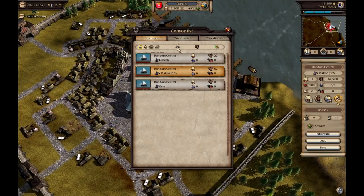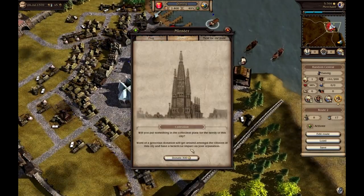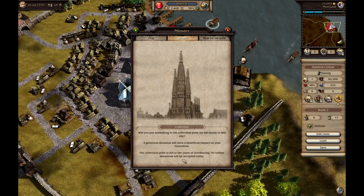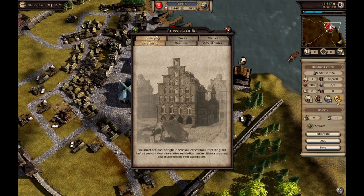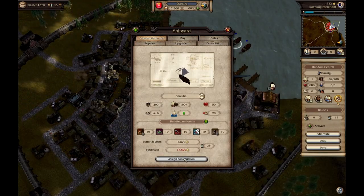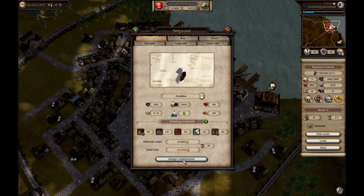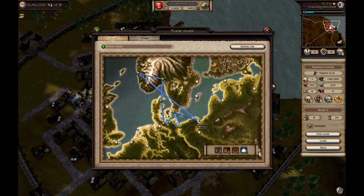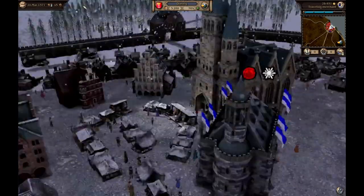As players accumulate capital, fleets, and reputation, they can expand into production, manufacturing goods for higher profits. Additionally, players can venture into the Mediterranean through expeditions. Pirates pose a significant threat to the player's business, potentially causing substantial losses. Players can defend against them by arming ships with cannons, although this sacrifices cargo capacity. Battles with pirates can be automated or controlled manually by the player.